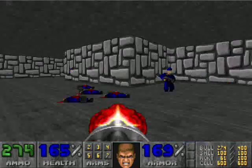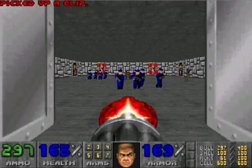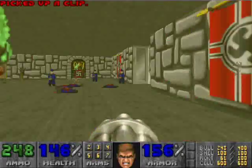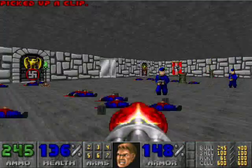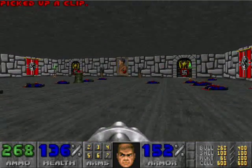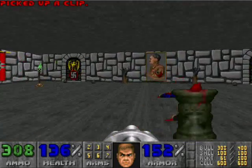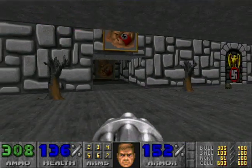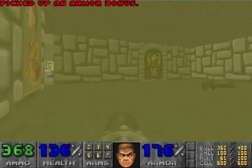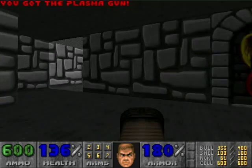They had to remove this map and the super secret map as well, due to the fact that the German government prohibits any and all Nazi paraphernalia, hints, and references, except by teaching. So if you want to know about Nazis it's okay, but you can't have anything involving Nazis. Look for this portrait of Hitler — run up to it and behind it you get lots of ammo, armor, and a plasma rifle, which I can't even pick up because I have full cells. Yay, plasma gun is mine!